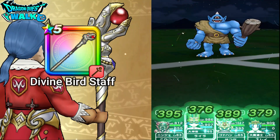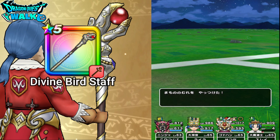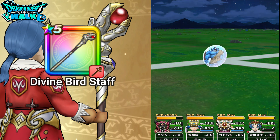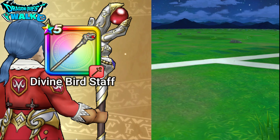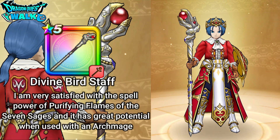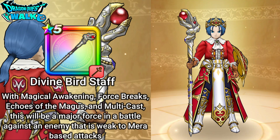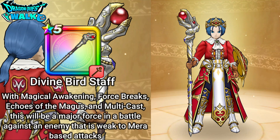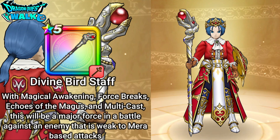With the amount of damage I saw from Purifying Flame of the Seven Sages, I'm actually very satisfied. Having Magical Awakening active is really going to increase the power of that spell. I got a soul for the Cyclops and a D rank. Definitely I was really happy to get this weapon. With Magical Awakening, Purifying Flame of the Seven Sages is going to do some pretty good damage — definitely a lot more than Mera-Zoma. It also has the effect of increasing the amount of Mera damage taken by the enemy.